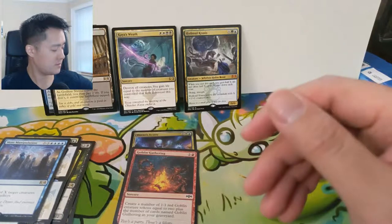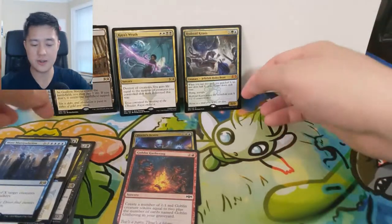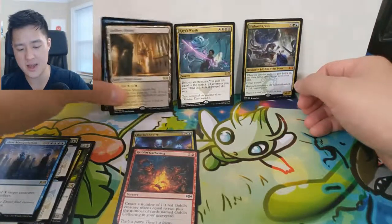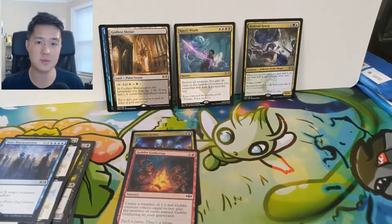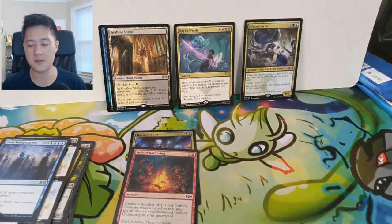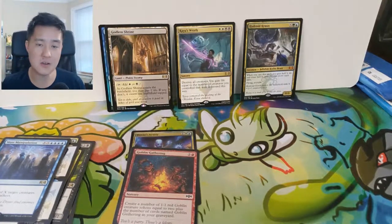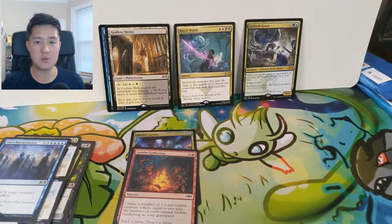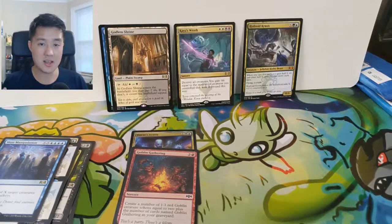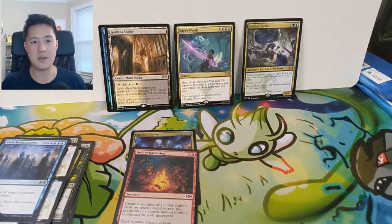So there you have it — a very strong opening. We got the Hydroid Krasis. We don't need to talk about the foil rare — nothing special — but we got a Godless Shrine, Kaya's Wrath, and the Hydroid Krasis, which is the biggest hit in the set. Very happy with this opening. As always, if you enjoyed the content please hit that like button down below to help this community grow. Subscribe if you're new — we do Pokemon videos every day as well as Magic: The Gathering and Yugioh. If you're a fan of any of those games, definitely subscribe. I'm Moana Turtle and I'll catch you guys next time — peace!